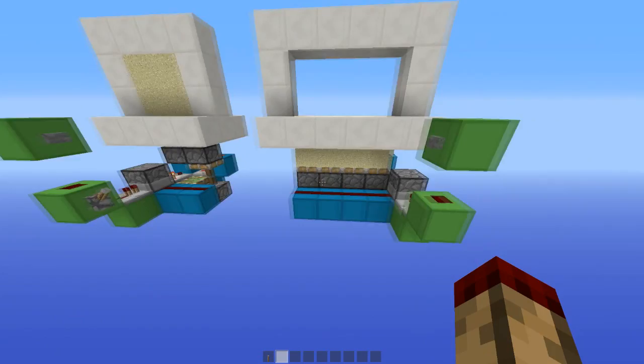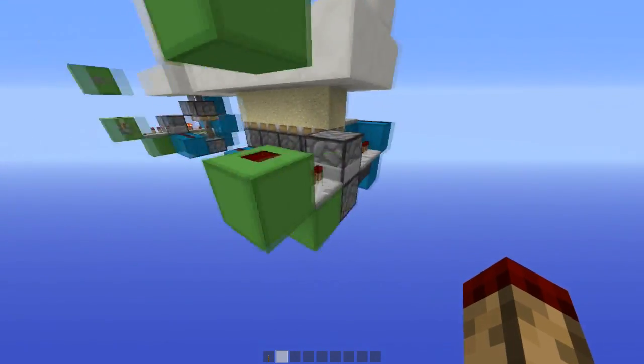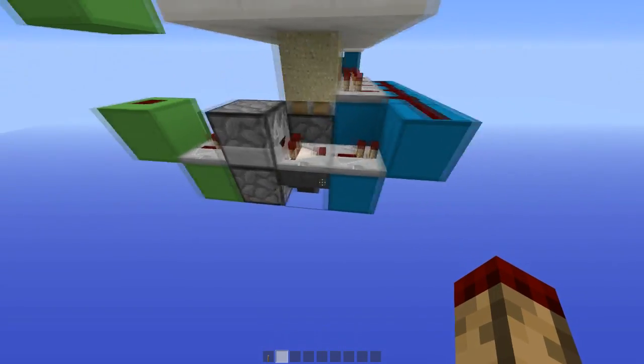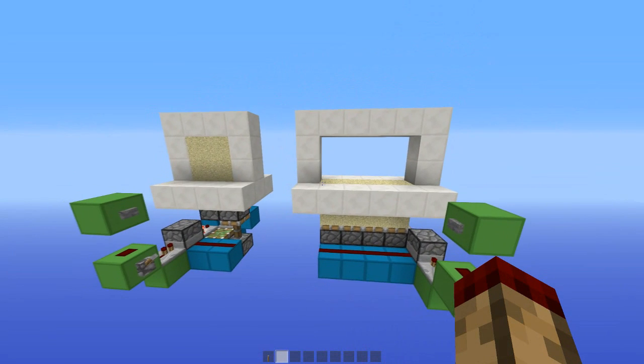You should probably be able to build it from what we've seen here — you just need a redstone line, a dropper facing up, a dropper facing out, and then the circuit around there. But if not, I'm going to show you how to build it right now.